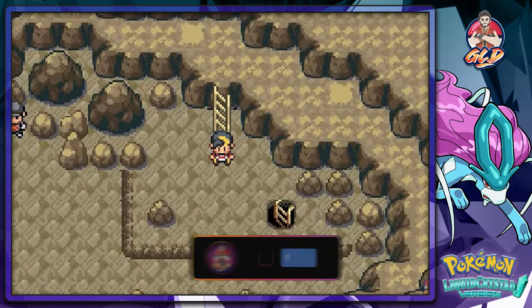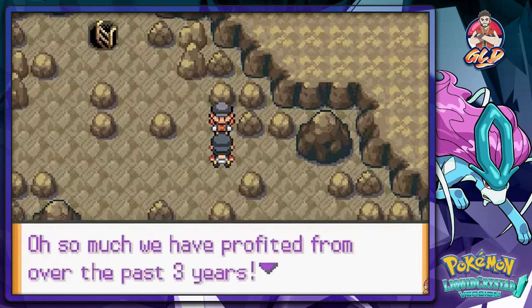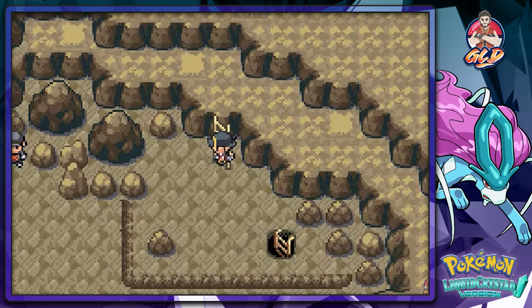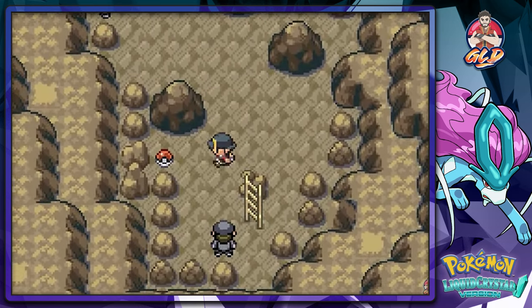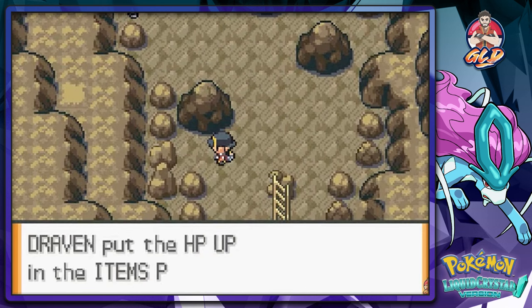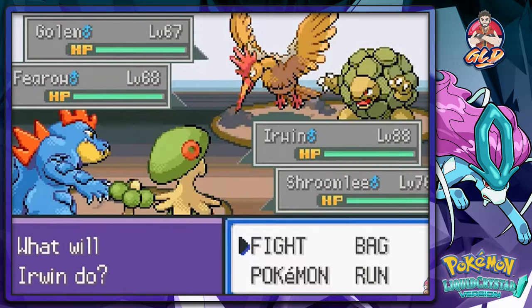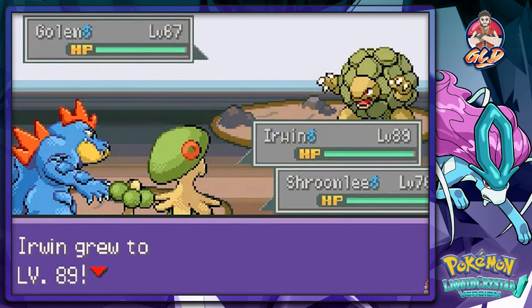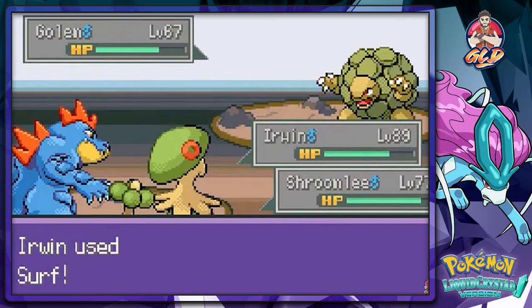Moving further in, a Team Rocket member says: 'So much we have profited over the past three years and we are still living strong.' Going downstairs, there are a lot more Team Rocket members. A Team Rocket executive initiates a double battle — perfect for us. Ice Punch and Sky Uppercut take out the first Pokemon. Sky Uppercut misses once, so Surf Attack and Sky Uppercut clean up the rest.